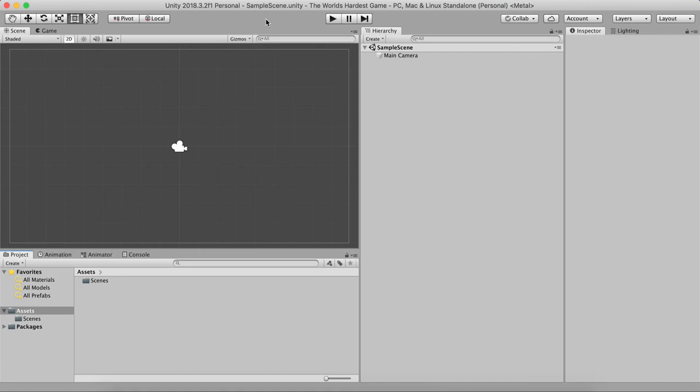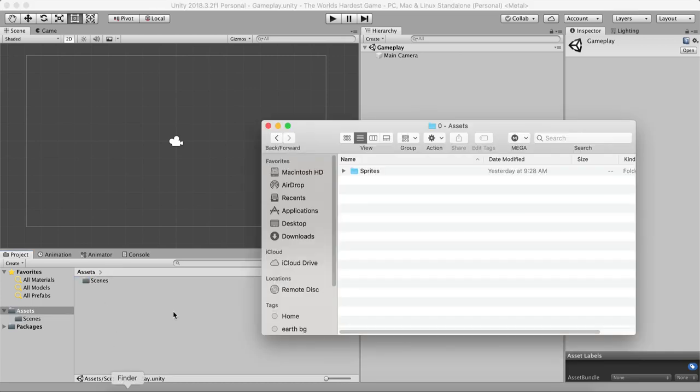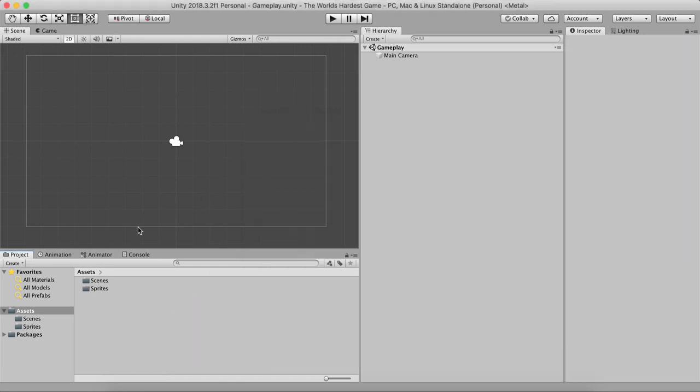All right, you know the drill — this is a new project, a 2D one because we're creating the world's hardest game. I'm gonna go into Scenes and change the name from Sample to Gameplay, because I cannot stand to see that Sample Scene. We're going to import the assets — for the assets we only have the sprites. I'm simply going to drag and drop them right here and we're good to go.